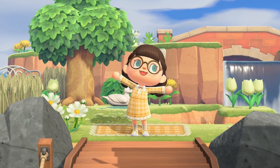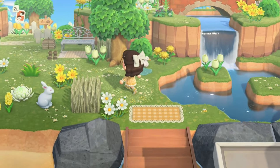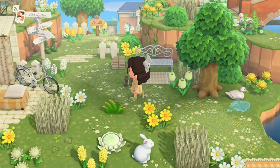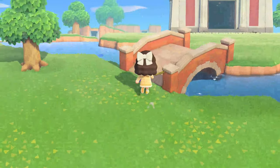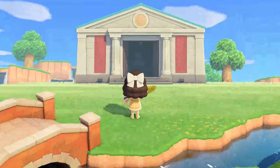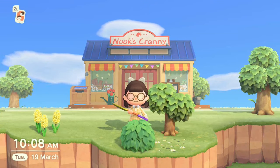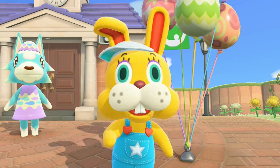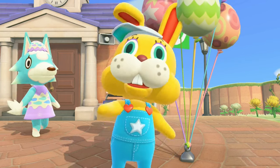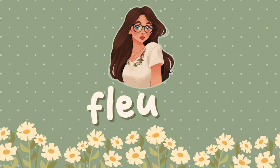Hello everyone and welcome back to my channel! Today I'm not giving you just one build - we're actually doing two. This is on my sprinkle island of Dandelion, which is an all-yellow, really nice sprinkle meadow kind of island. We're going to do a museum build and also Nook's Cranny, which is going to have a little bit of an Eastery twist. I'm going to be using the bunny day furniture, so just trust me. Let's get into it!